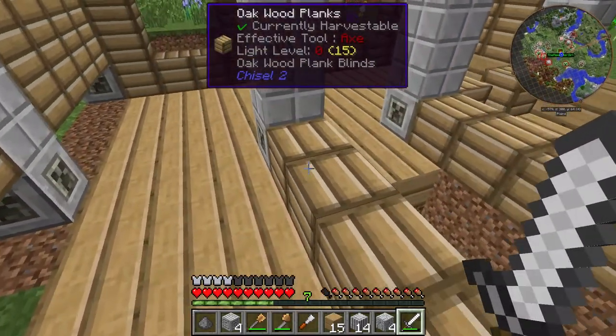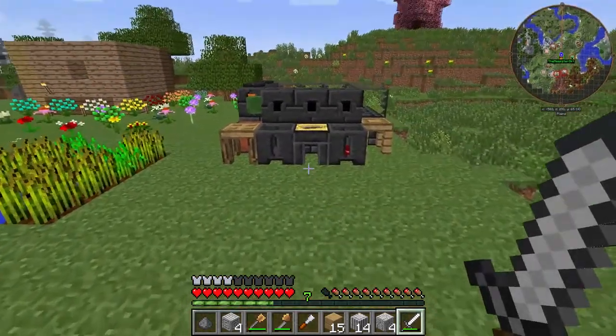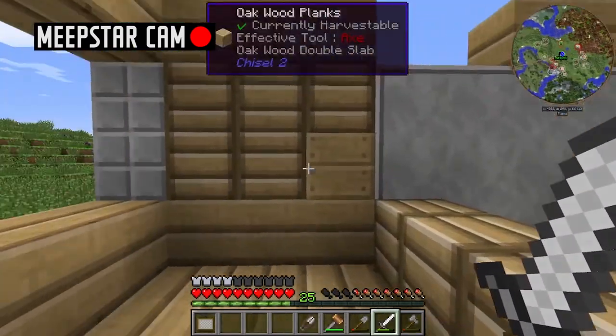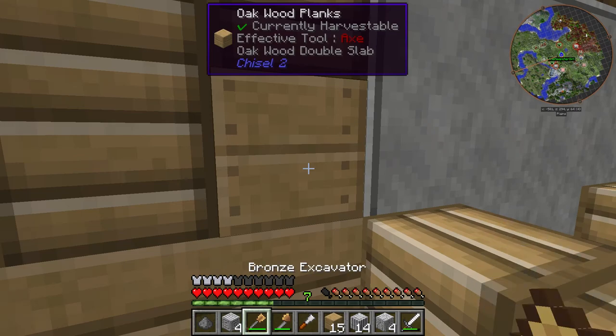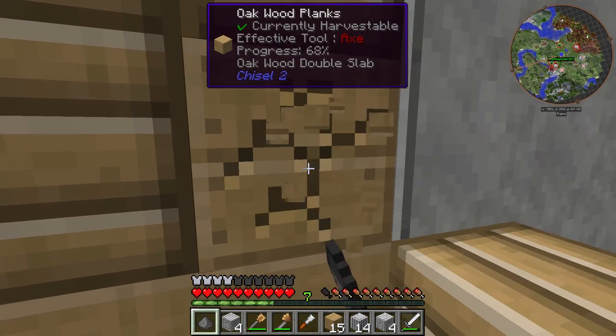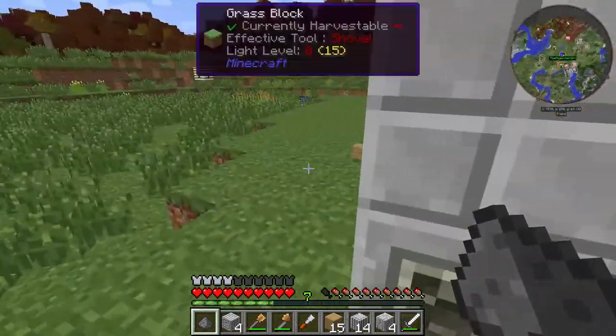Did you get those couple of floor blocks that popped up right here? Because I didn't get them. I didn't. What is this? What is this? That — that was me accidentally doing that before I ran from creepers. Here, I'll fix it. I'm just messing with my OCD. Fell out. Saying no.